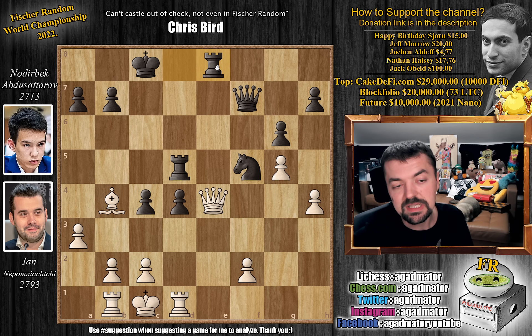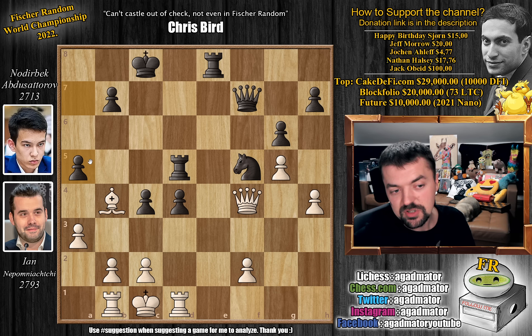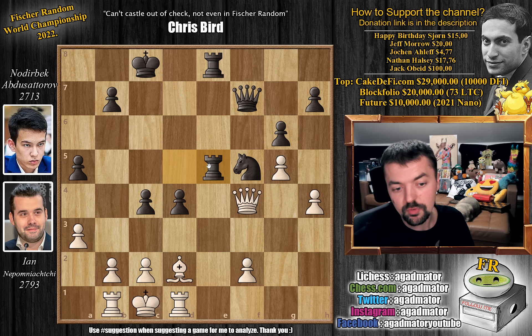And now rook to e8, attacking the queen and claiming the only open file on the board — the e-file for the black rook. Queen to f4, and now pawn to a5, just going after the bishop. Bishop to d2, and now rook d to e5, completely owning that e-file. It's very hard for Jan to develop here — you still have to move the rook, still have to castle queenside, but in what order do you do those moves? He tries h5. It's a move; he has to play something.